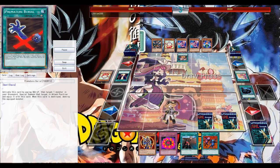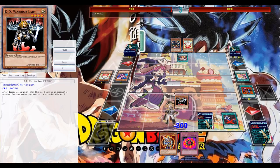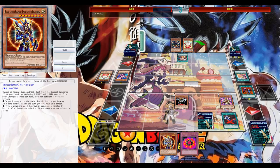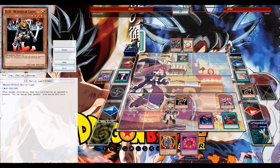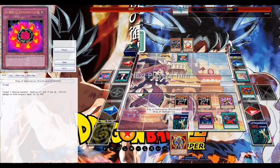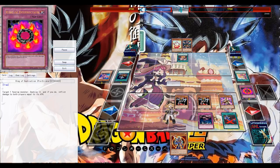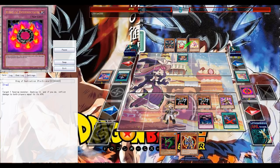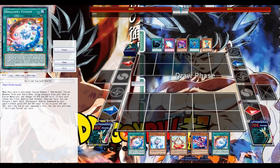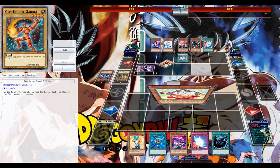I know he'll get at least one surge out of Madolche Tickets and get the monster back thanks to his field spell. But with Forceful Sentry I can get free information about his hand and send something back to the deck — potentially like a Damage Juggler. I had in mind maybe I could OTK, using the pre-errata Ring of Destruction, which can be activated during your opponent's turn even if they have lower life points. Kycoo also comes in very handy since your opponent cannot banish monsters from the grave.